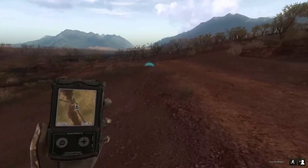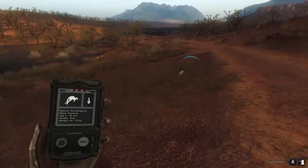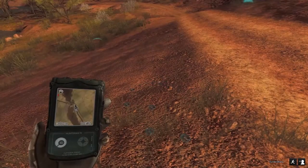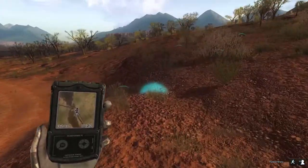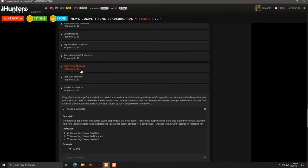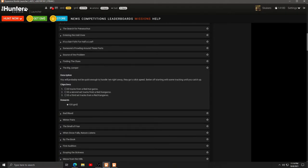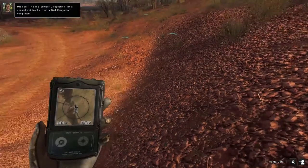Did I pick up that track? That's my second - I got the call, then I picked up the track. That's a pig track. Here's the other one - I don't know if I'm supposed to pick up the whole thing. Big Jumper objective! Called Big Jumper. Where's Big Jumper? I need tracks from a red kangaroo, I need a second set of tracks from red kangaroo - aha, so I just have to find a herd of kangaroo. A second set - oh, I already got the second set.